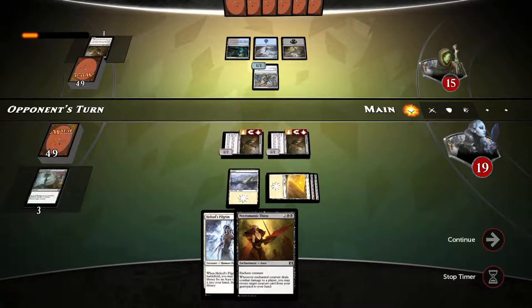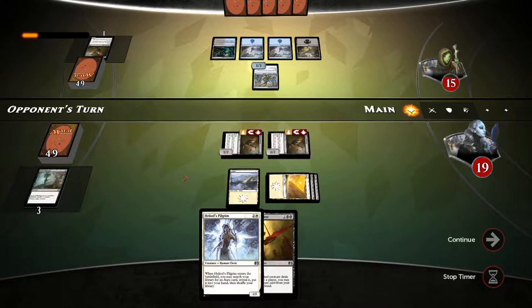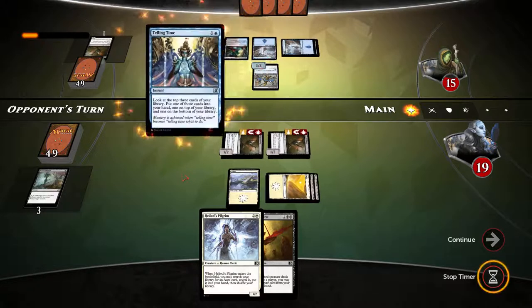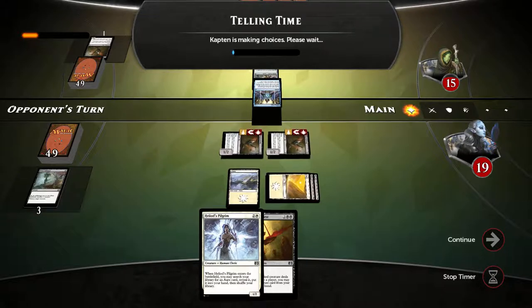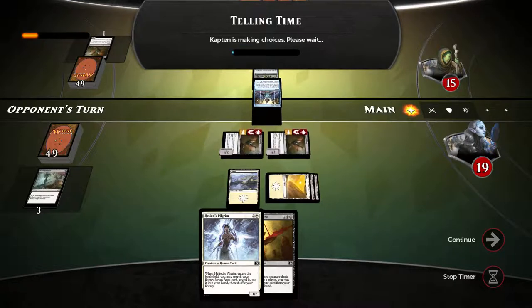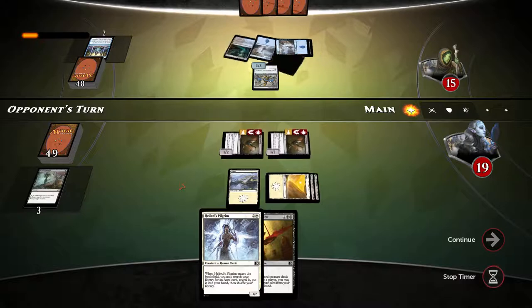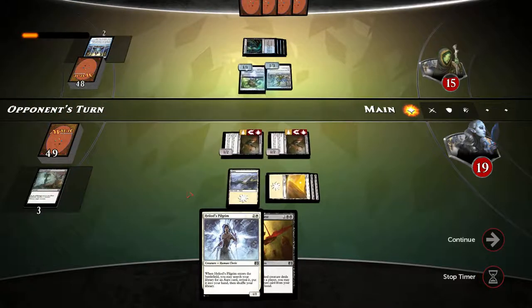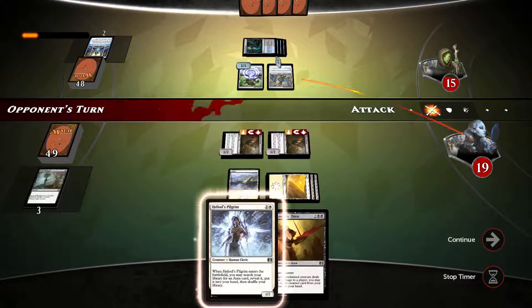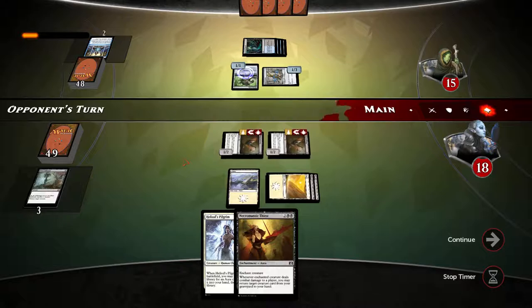Next turn definitely attaching necromantic thirst to one of the swiftwings. If our opponent doesn't play a flyer, we can bring back the dauntless river marshal. Opponent is using telling time — digging for something. What I could have done here is play heliots pilgrim, got an enhancement, then used bone splinters to kill the pilgrim, then used necromantic thirst to bring him back, allowing us to get more and more enhancements. But that's not happening now.